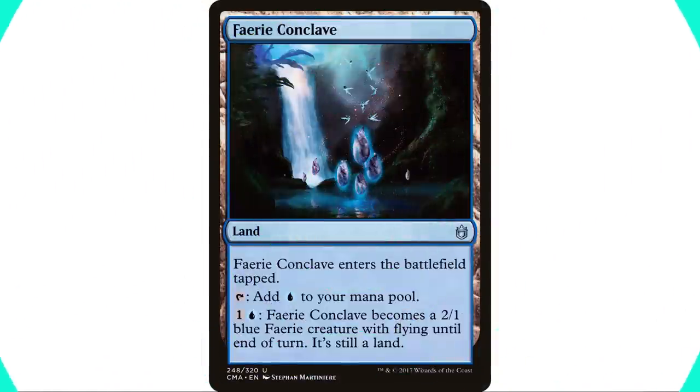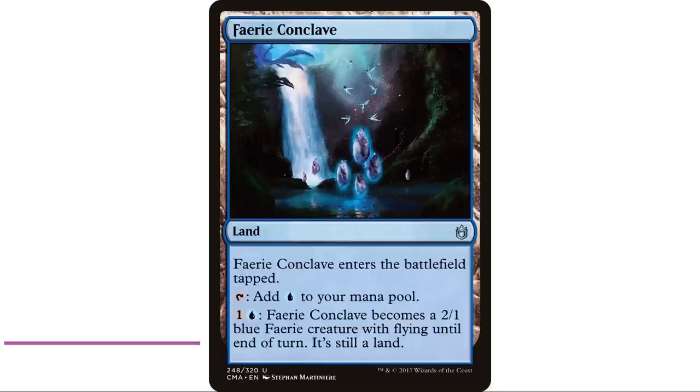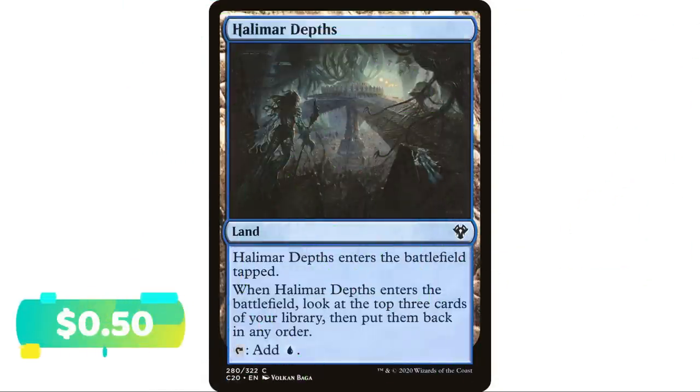Faerie Conclave is your man-land option. It comes into play tapped, you tap it to add a blue, and you can pay one blue to make it a 2/1 blue Faerie creature with flying until end of turn. This is particularly good — it's a Faerie for anyone playing a Faerie deck, but mostly because it has flying. It's an evasion creature, so in any deck where you want to be getting in for damage or triggering damage effects, this is a great option.